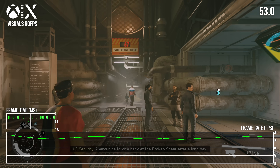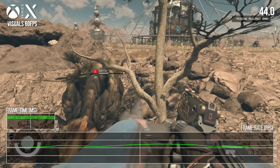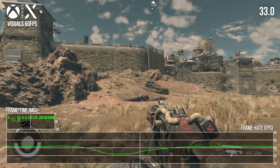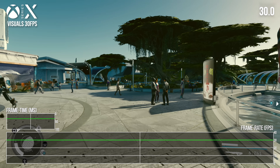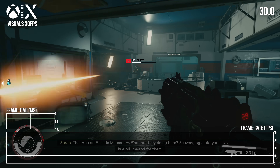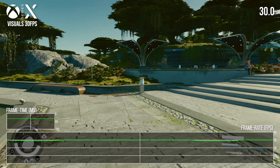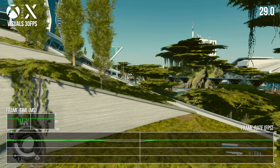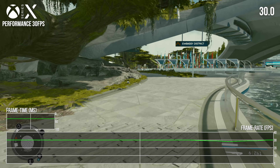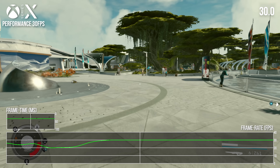Larger interiors and planetside environments exhibited more sustained performance losses stemming from the higher internal resolution, often landing in the 40s — these framerate dips are pretty distracting on a conventionally refreshed display, with performance mode holding a sizable lead. Stepping down to 30fps, we achieve a pretty solid framerate lock in visuals mode — almost all content runs at a straight 30, which isn't a surprise given the launch version also managed a solid 30fps. The performance mode at 30fps is general identical to the visuals mode, with only Aquila and New Atlantis posing a framerate concern, stemming from CPU load spikes. That option seems a little bit pointless given the near-identical performance and superior graphics in visuals mode at 30fps.